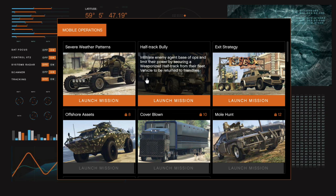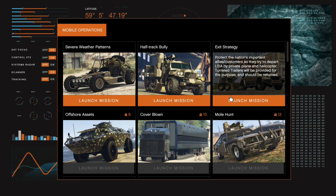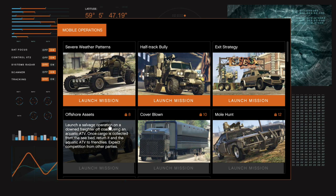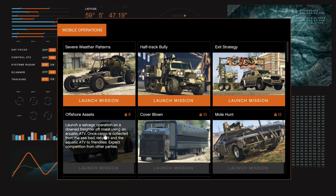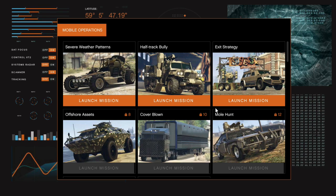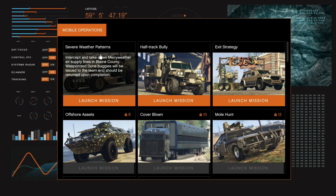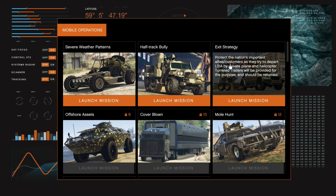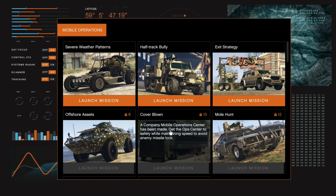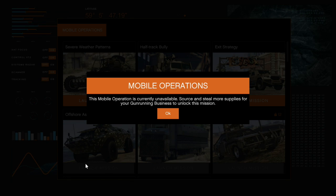These are going to be longer missions than usual because they look like harder missions. I got to do this one to unlock the next, then I'll be level eight to unlock the next one and so on. There's the Mole Hunt, Cover Blown, Offshore Assets, Sphere Weather Patterns, Half Track Bully, and Exit Strategy. The coolest looking one to me has to be Offshore Assets — that just looks freaking bad-ass. I want to do that one.